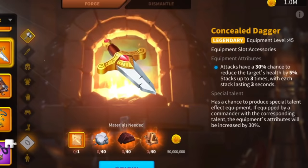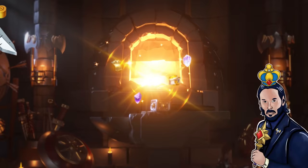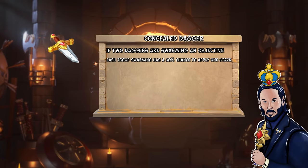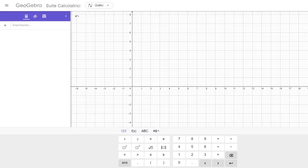The Dagger can stack, but not in the amount of health debuffed to the target — rather in how fast you can achieve that. If 2 Daggers are swarming an objective, each troop has a 30% chance to apply 1 stack. This effectively means that with more Daggers you can reach the 3-stack debuff much quicker. Let's understand this graphically.